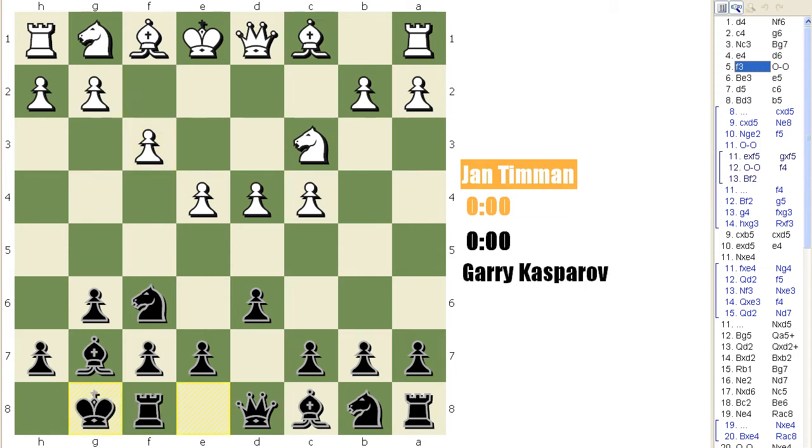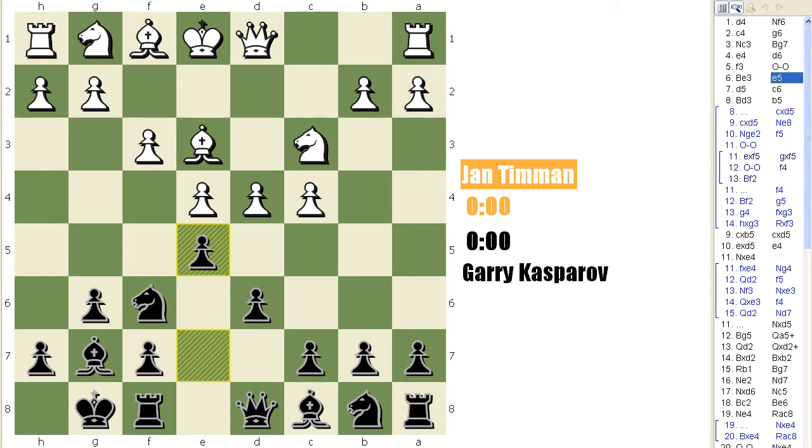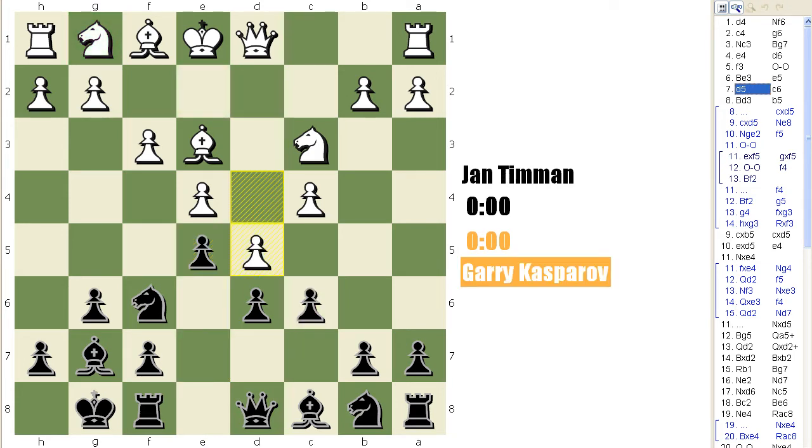Kasparov castled, Be3, which is still — together with Bg5 — the main continuation. Kasparov played e5, a variation he quite liked. Now white has a choice: he can play Ne2, trying to maintain his centre, or immediately gain a spatial advantage with d5, which was the choice of Timman. c6, Bd3. Now, this system is responsible for causing black quite a few headaches. Normally in the Samisch variation white castles queenside. However, in this position white's aim is to stir things up by castling kingside instead.